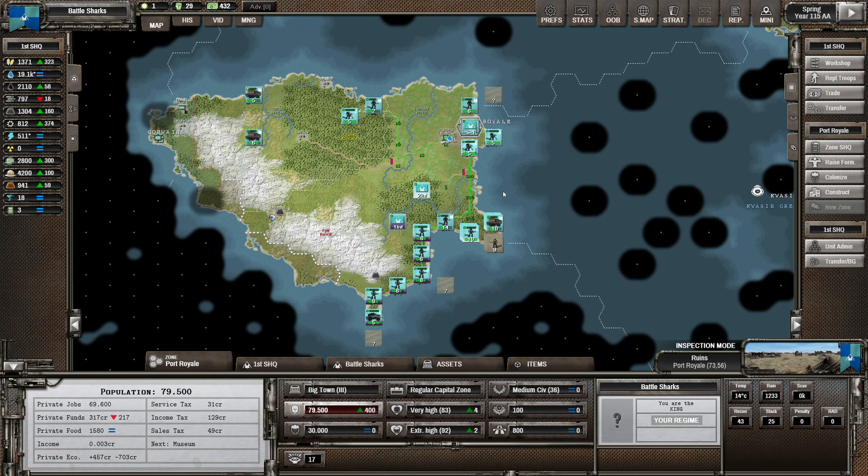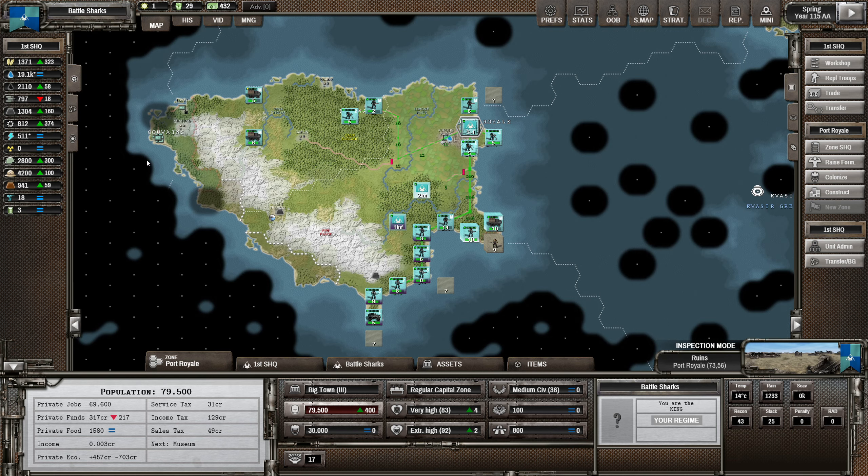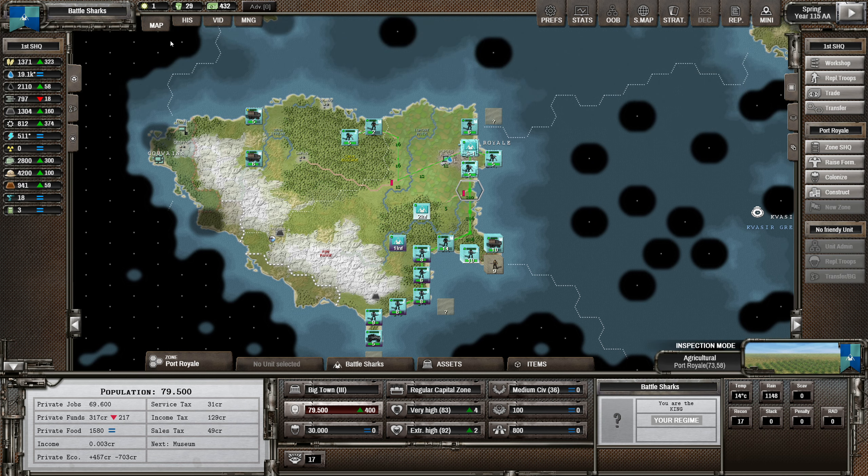Hey folks, welcome back to Shadow Empire - this is episode 13 of my let's play series of the Oceania DLC. I'm really enjoying this series; it's been really interesting to play a game where I'm not immediately beset on every side, although we do have some little problems popping up on our borders. More problems the better as far as I'm concerned - I like killing things.